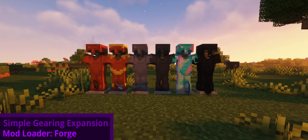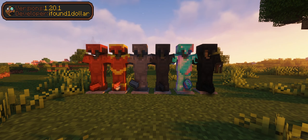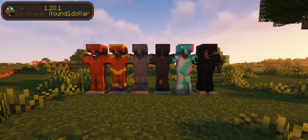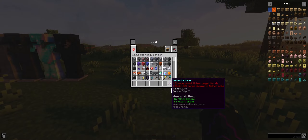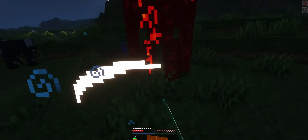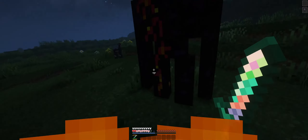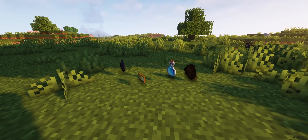Simple Gearing Expansion introduces six new armor and tool tiers, each with its own interesting effects, making them all useful in their own way. The Mace is the newest weapon, along with two new enchantments. There are also new mobs introduced along with all this new content — some naturally spawning, while others must be summoned. Special collector's items are dropped from these new mobs.